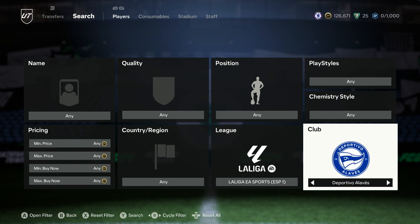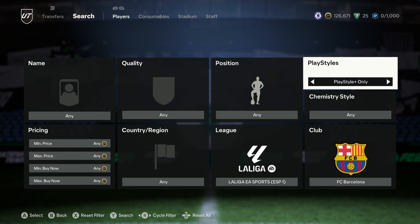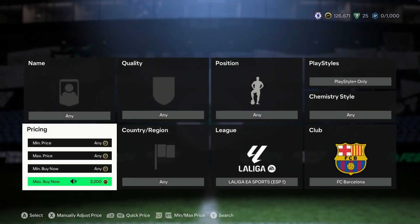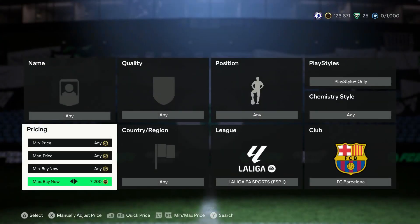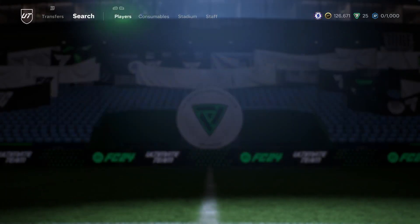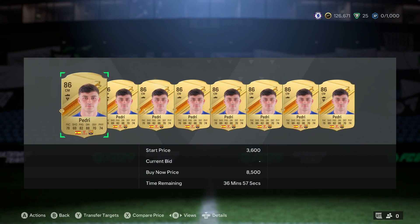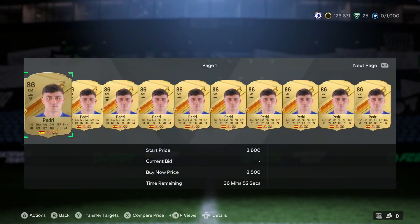Let's jump over to La Liga. This first filter is one of my favorites — one I go back to a lot. We're going to go to La Liga, Barcelona, and put a Playstyle Plus on, so only players with a Playstyle Plus will show up. We don't need a min buy now for this. The cheapest right now looks to be around 8,000 coins, and it's going to be Pedri.